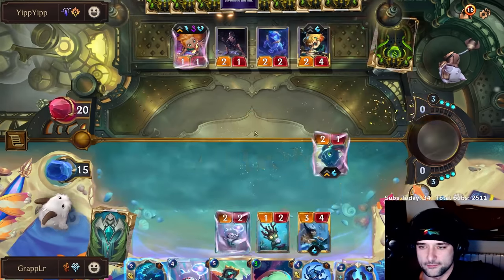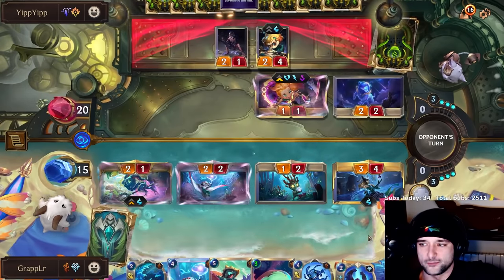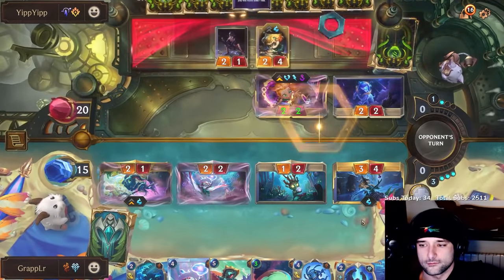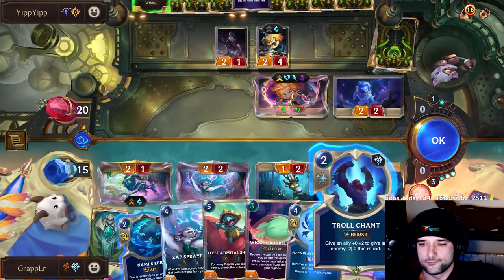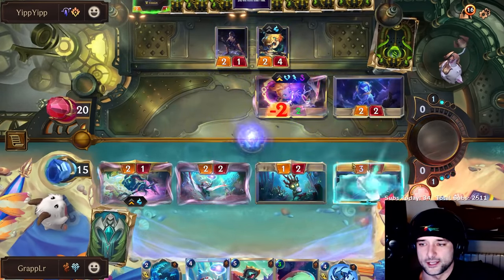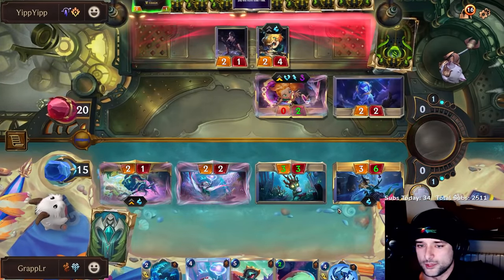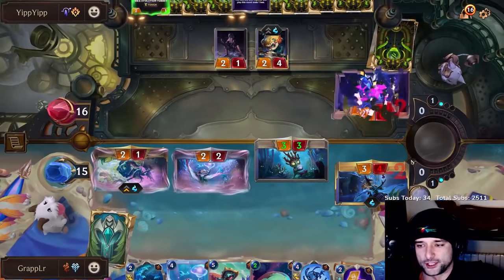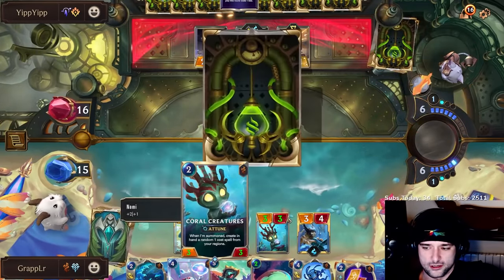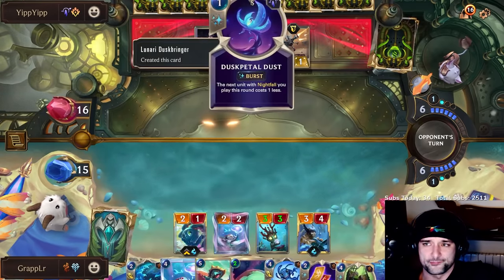Solid board, very solid. I'm very happy with this — this gets guaranteed buffed. That doesn't work, unfortunately for him. This into this is the ideal. Now we just start going wide fast. We have Admiral Shelby coming up really soon. We've got massive draw as well. Fizz is never gonna die. I think we can win this — I think this is over. Admiral Shelby — does he really do enough? He needs to play a six-cost spell. I'm fine passing here.